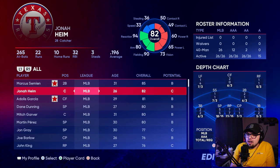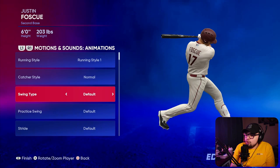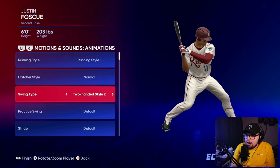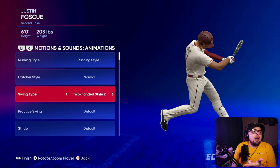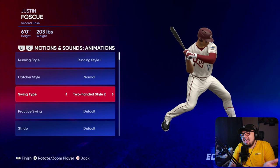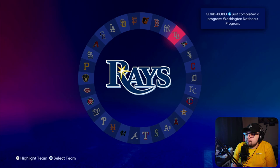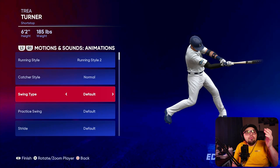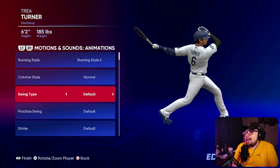Then there are instances where players have different, lesser-used swings. Justin Foscue, one of the more popular future star cards — look at how the bat goes through the zone. It's completely different from how Trout's bat enters the zone. His is two-handed style two. That's also the swing that Mondesi and Eugenio Suarez have. It's a somewhat popular swing, but not as popular as two-handed style one. One-handed style one is probably the most popular one-handed swing. Trey Turner is an example — it is one-handed style one. Frank Thomas and a lot of other players also have this swing. The 'style one' swings seem to be the most popular among the best, most-liked players in Diamond Dynasty.